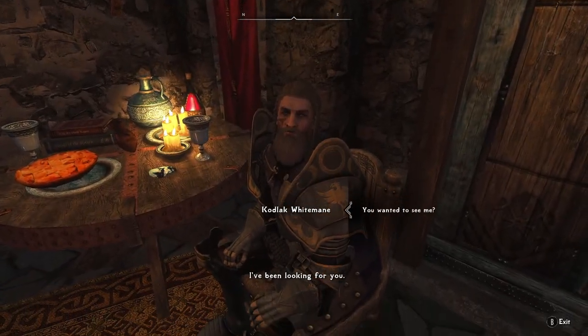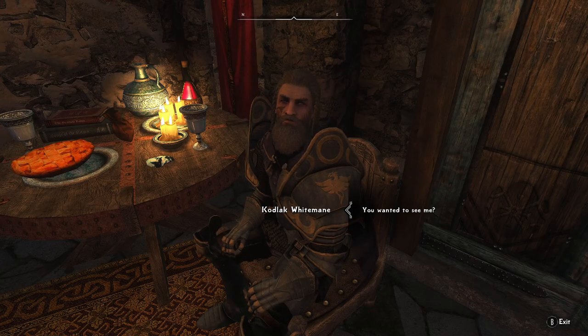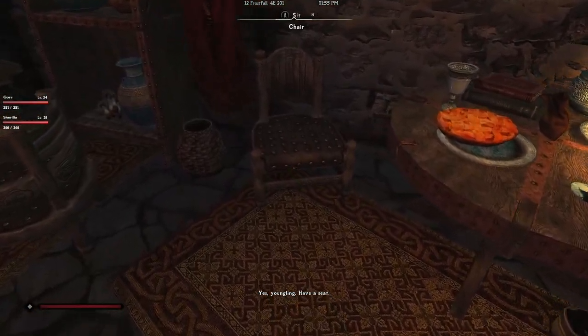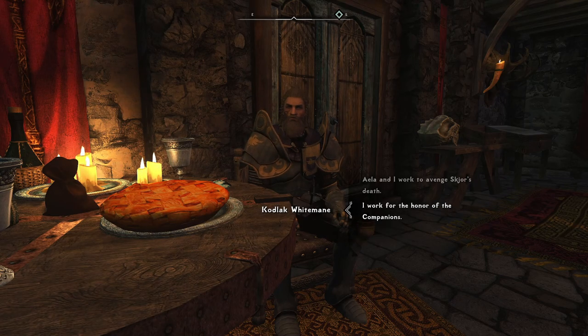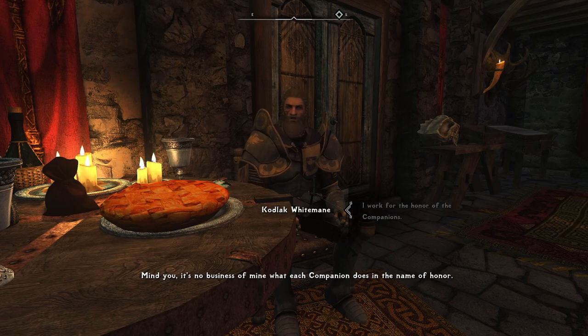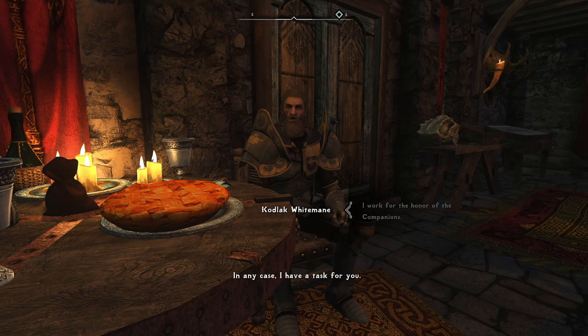Kodlak is looking for me. He wanted to see me and he has a seat for me. He says he knows what I've been up to — that he knows I've been doing a lot of work around Skyrim for the honor of the Companions. He mentions the sneaking around, saying warriors of my standing should know better, and that he has a task for me. He asks if I've heard the story of how the Companions came to be werewolves.